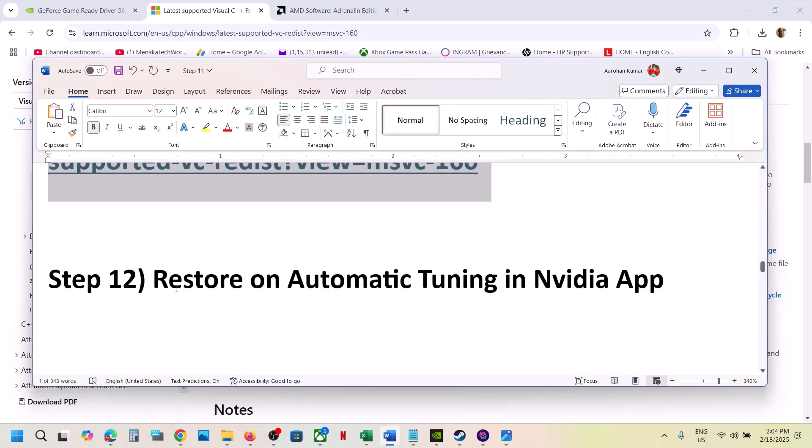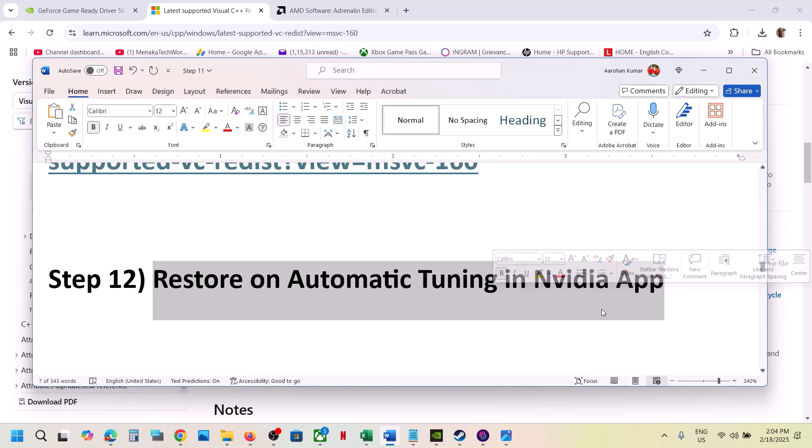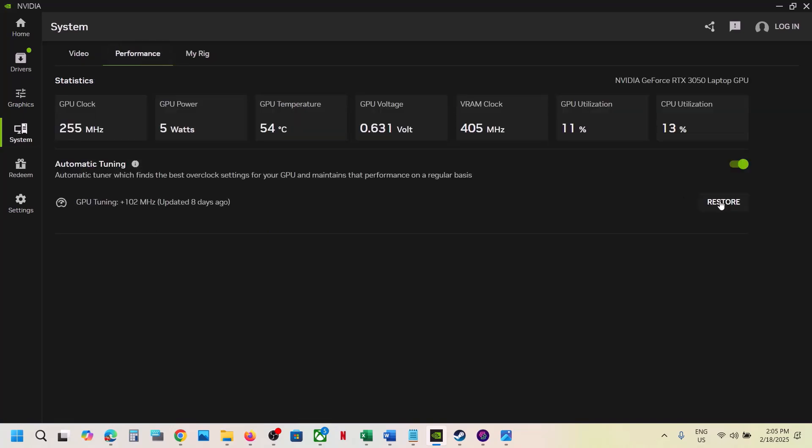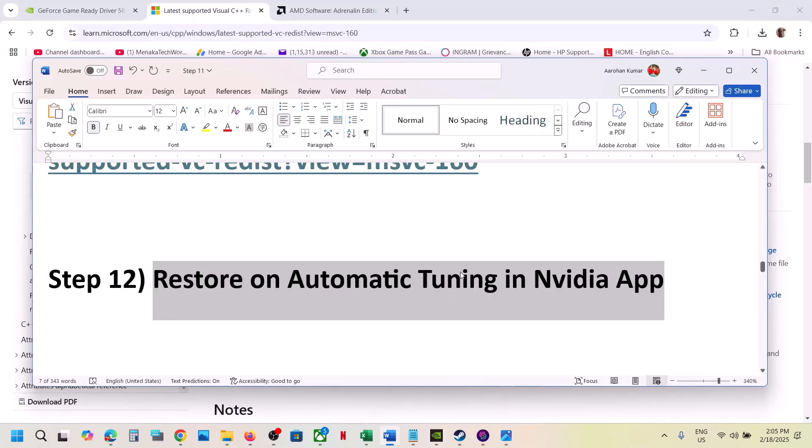The next step is to restore automatic tuning in the NVIDIA app. Go to the NVIDIA app, then go to System, then Performance. Over here you will see the Restore option — if it is highlighted, restore it, and then launch the game.